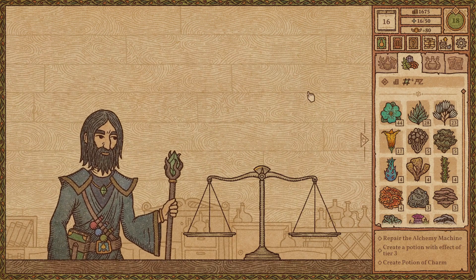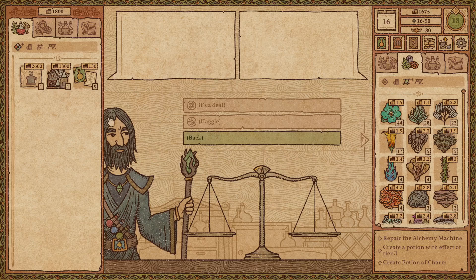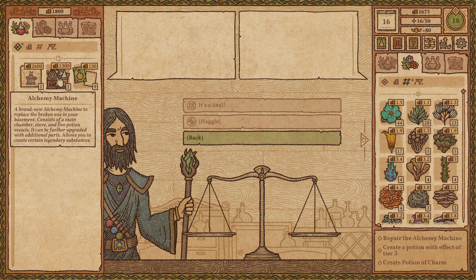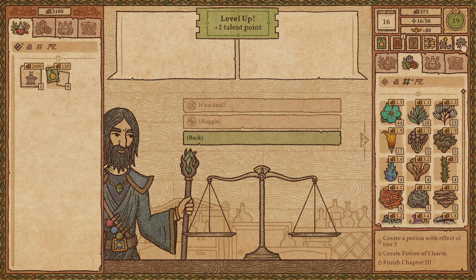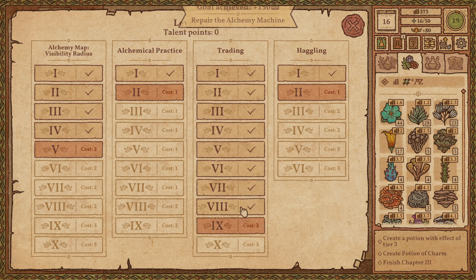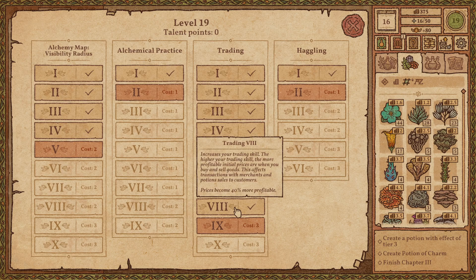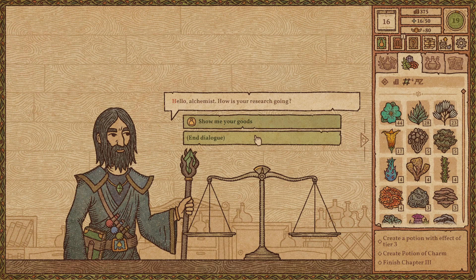Let's see what you guys have. Hey buddy. Hello, Alchemist — how is your research going? Show me your goods. Hey, the price is going down. I like that. Might be worth trying to haggle, but I think we will just buy it. Level up — plus one talent point. Repair the alchemy machine. Let's get more trading.